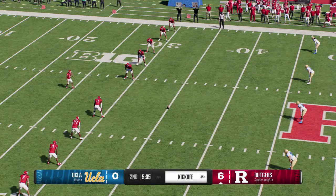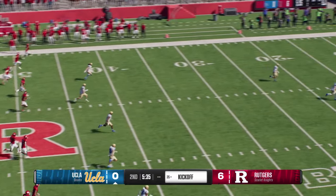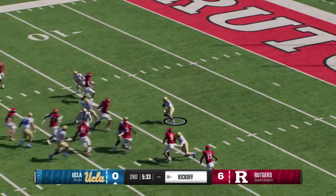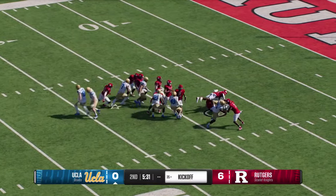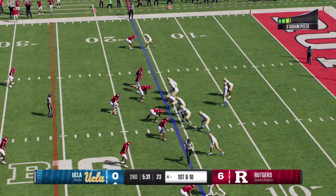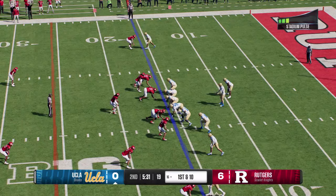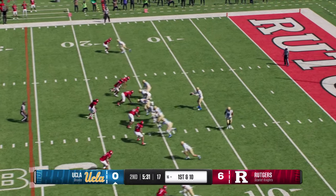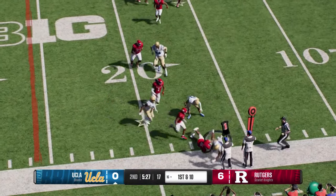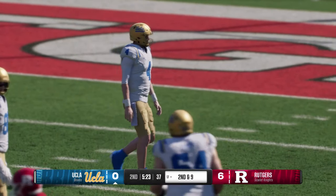After putting three on the board, the kickoff team is out there ready to boot it away. Fielded in the end zone, it's Jones — he's brought down at the 16. Would have been much better off to take the touchback. UCLA will go back to work on offense. Running back goes in motion, they open this drive with a pass — grabbed in the backfield, it's Harden. A good job of coverage by that defense, just a short pickup.